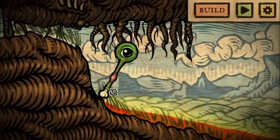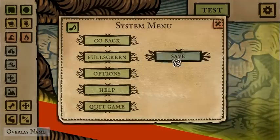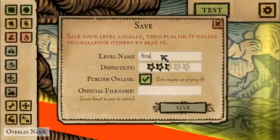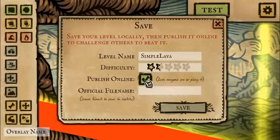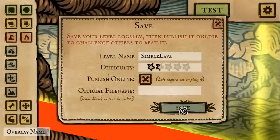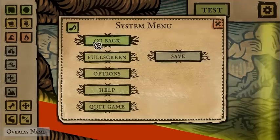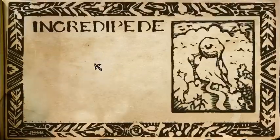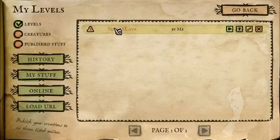We'll get rid of these so that the player has to figure that out. Go back to build, save it up. Let's call it 'Simple Lava' — simple lava because it's pretty easy. Difficulty not super hard, maybe one and a half stars. If we unclick this button, we can just save it locally. Go back to the menu and then pop open the browse menu, look at our levels — and there's Simple Lava, difficulty 2. And we can play it.